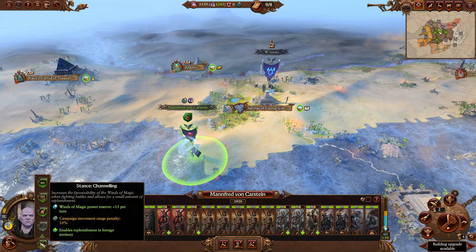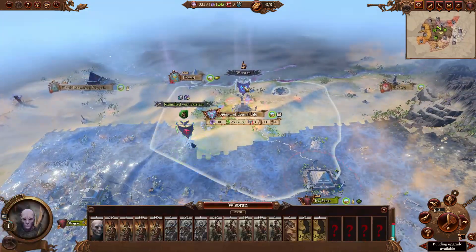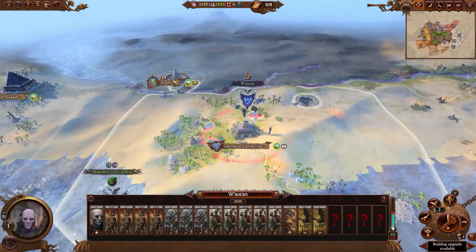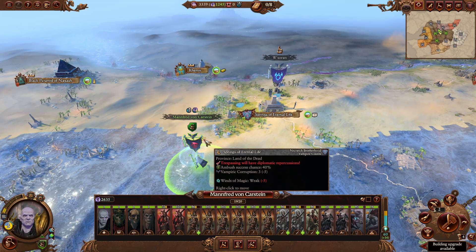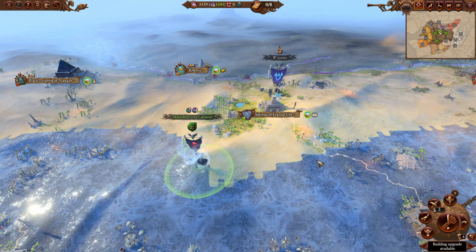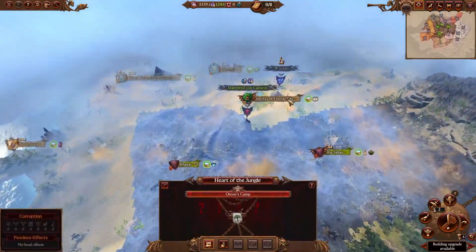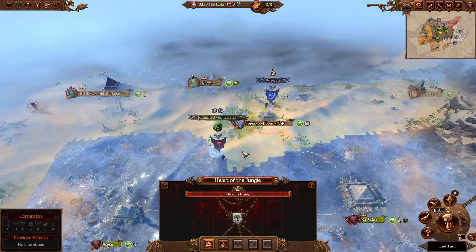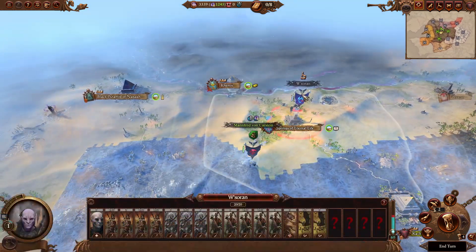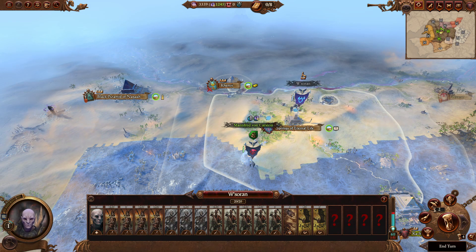We're going in channeling stance because you do need some magic after all. I hope they're going to leave - it's the first time I see them in the settlement, which disturbs me a bit. Nothing changed here. Just wait for next turn and we're going to hit them, whether there's a lord there or not. The Terror Guy is going to be a problem, but that's about it.